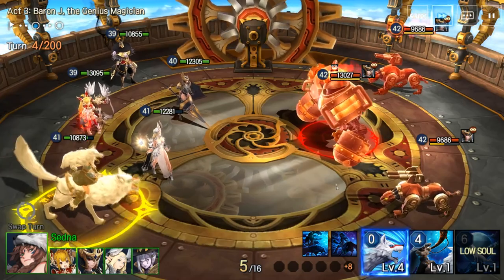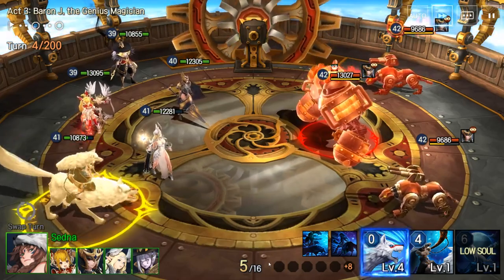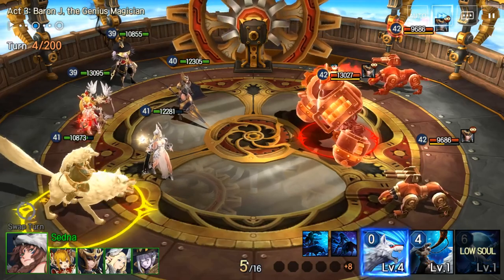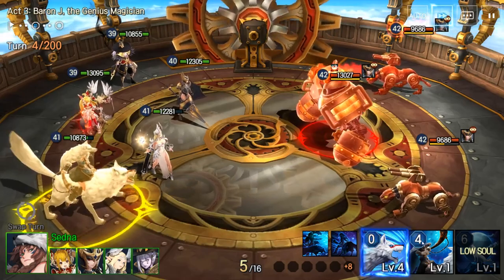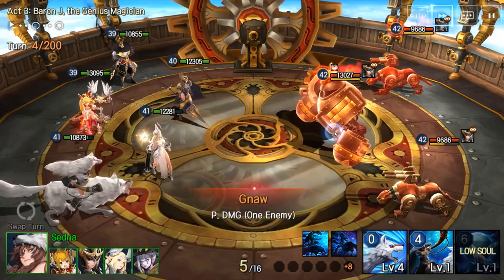So what's the combat like? Good question. This game uses a universal resource system called Soul Gems. I have 5 out of 16. You have to have enough Soul Gems to activate abilities — 0 for a basic attack, 4 for this character's number 2, and 6 for this character's ultimate. That varies depending on the character itself.